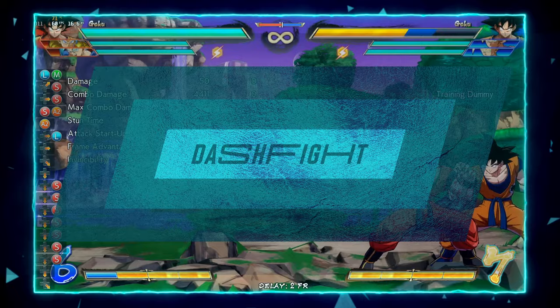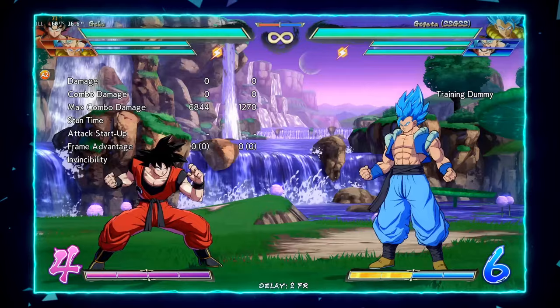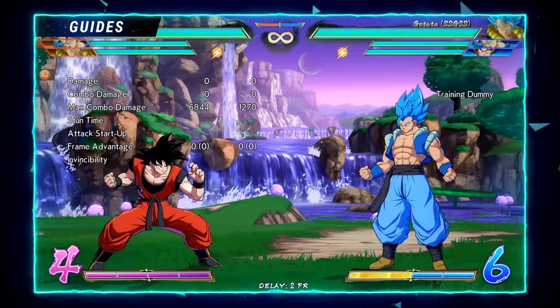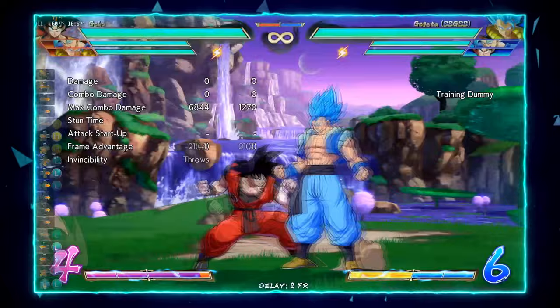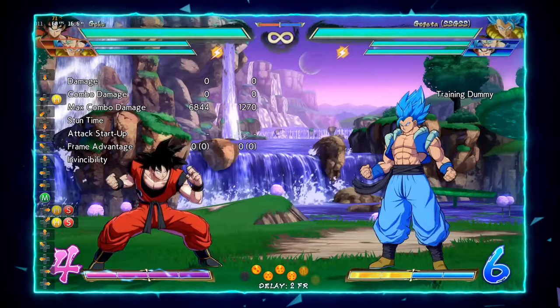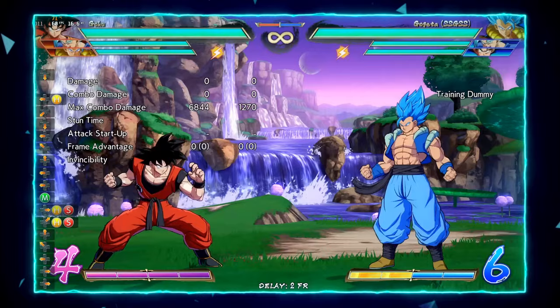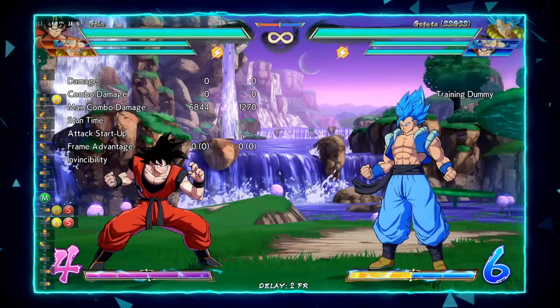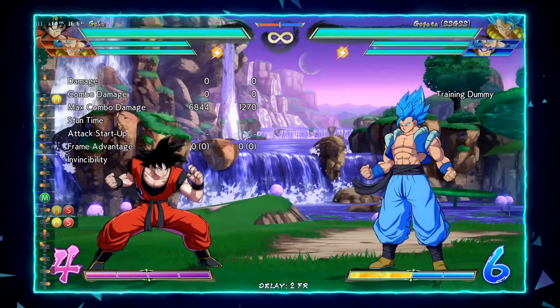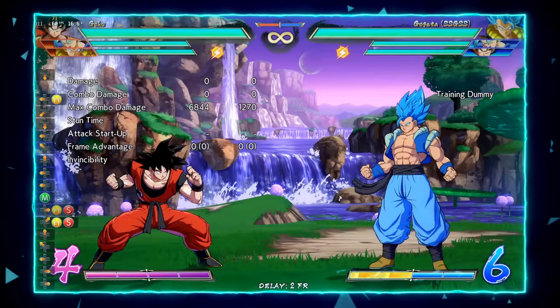Now for strengths and weaknesses. His strengths: his ability to open you up is exceptional — between having an unreactable command grab, dragon rush crushes, and a very strong left-right game, he needs no help hitting you. Another big strength is the damage on point and two-touch potential for his team through his high-damage supers — spirit bomb and Kaioken times 3 and Kaioken times 20. He has very strong DHCs, basically always guaranteeing a two-touch on point. His assist is also very strong for mix-up, so if you're looking for a mix-up assist he might be in your alley.